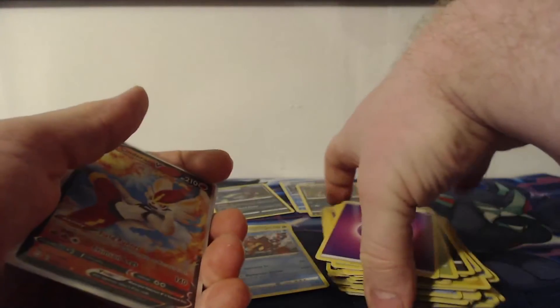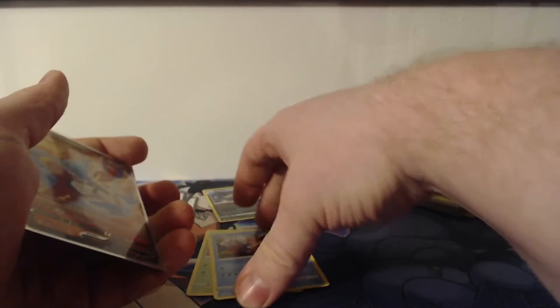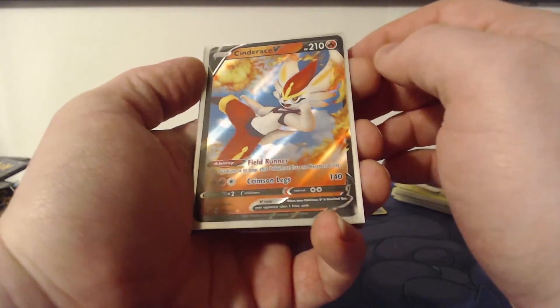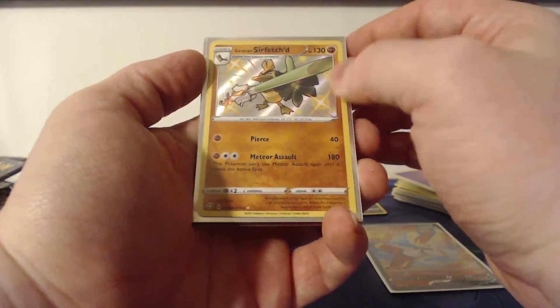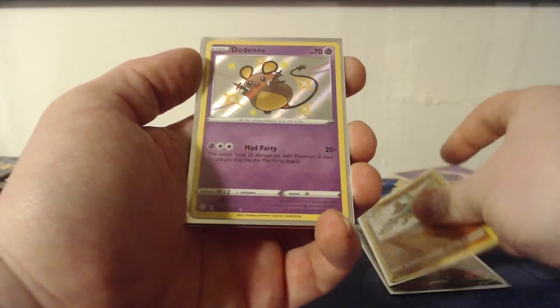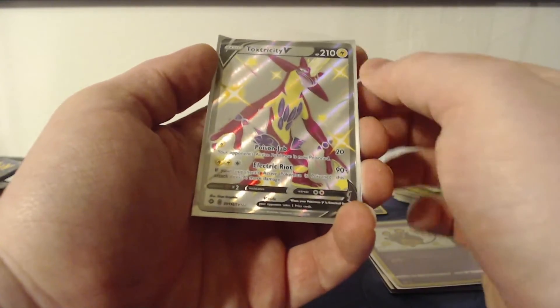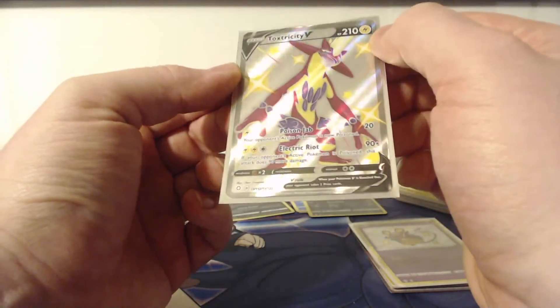We will go over a small recap real quick of the big hitters of today's video. We're going to start this recap off with Cinderace V, we got the Galarian Sirfetch'd, baby shiny Dedenne, and last but not least the full art Toxtricity V from the shiny vault.